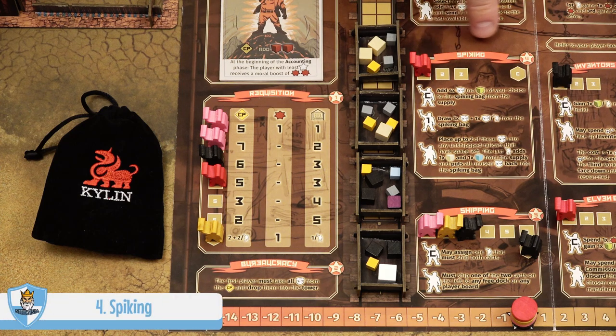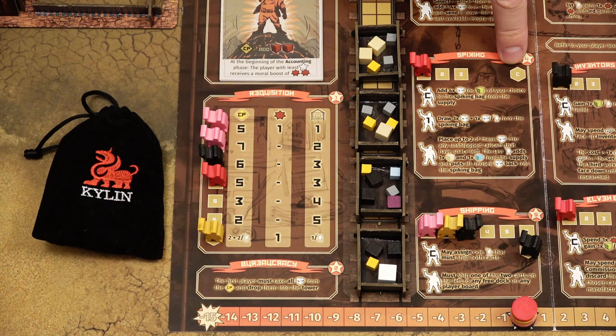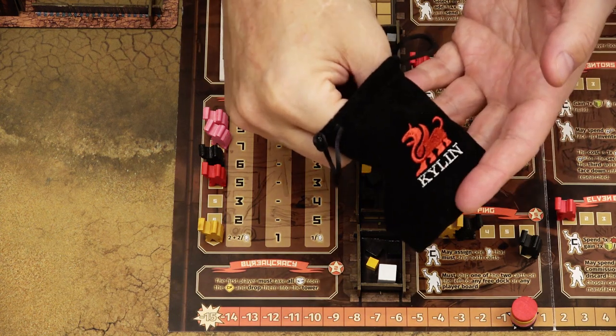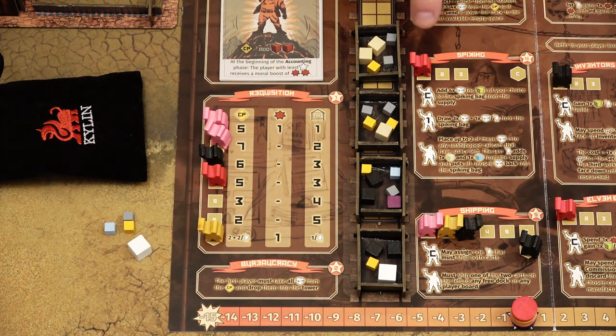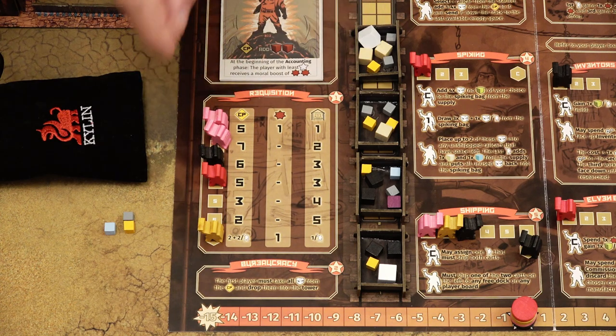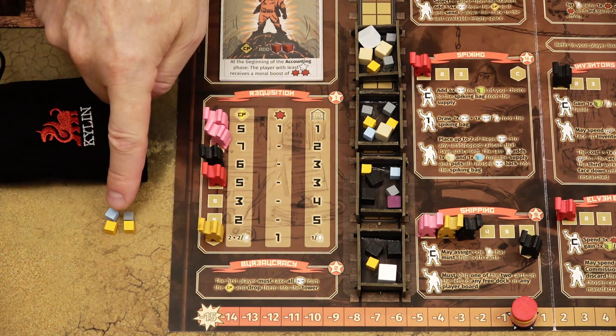Location number four is called spiking. All workers here may add additional resource cubes to railcars from the spiking bag. If there is a commissioner, that commissioner can add any four resources except magic to the spiking bag. The worker in the first position takes the spiking bag and chooses three resources plus one resource for each worker in this location — so four resources in this example. Since resource cubes have different sizes, you may try to feel the size of the cube before pulling it out. Then each worker may choose up to two resources from this supply and add them to any railcar that has capacity. When all workers complete their actions, add one flex and one legion to the remaining resources and place them back into the spiking bag.